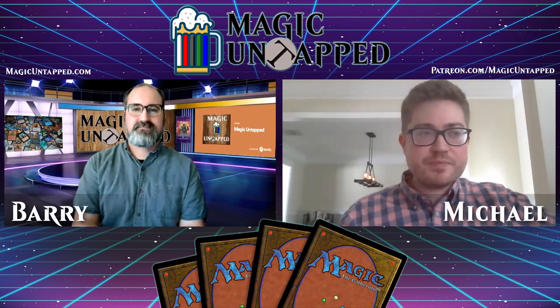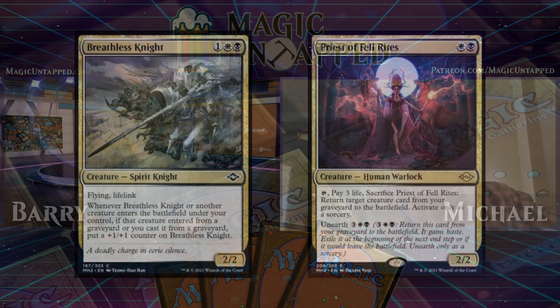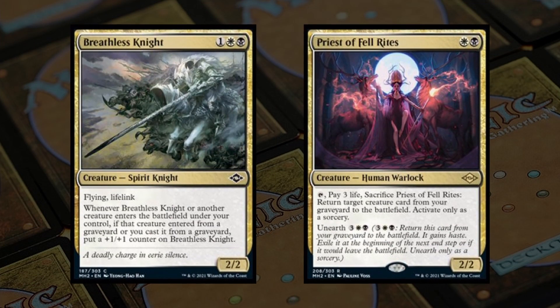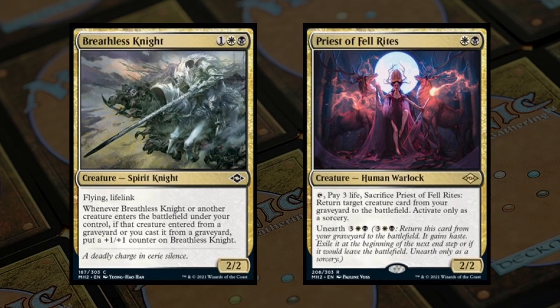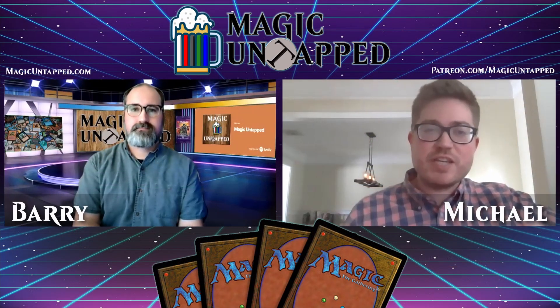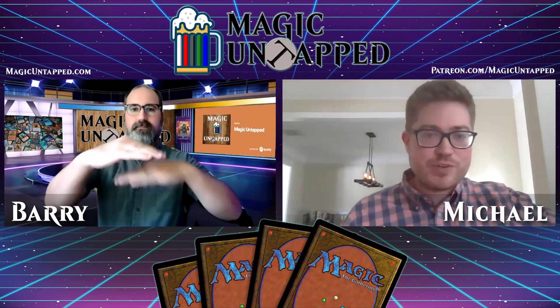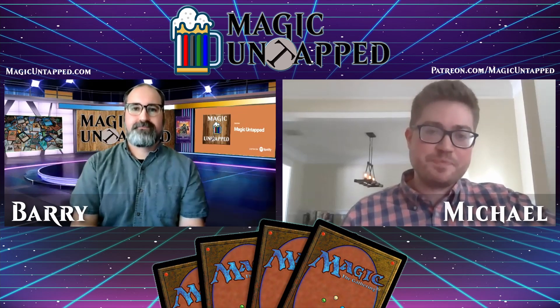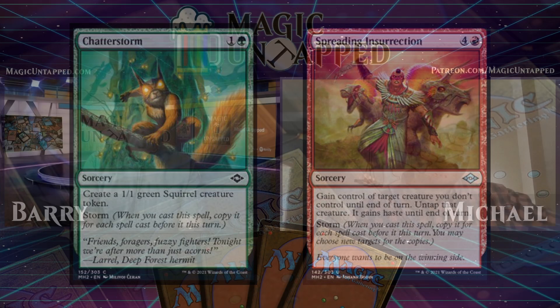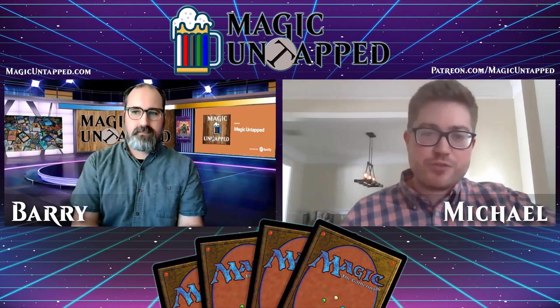As far as really cohesive draft themes, there's the Reanimator stuff we talked about, which goes from lower rarities all the way up to rares and mythics. There's also Red-Green Storm in this set, which is a unique take — instead of just conceptualizing Storm as playing a bunch of spells and killing with Grapeshot in one turn, or Tendrils of Agony, this is a little more modest. We have Chatterstorm, which is kind of an Empty the Warrens variant, and a Storm spell that lets you attack trees and a bunch of your opponent's creatures — so it's more of a Red-Green take on Storm rather than just killing from hand.